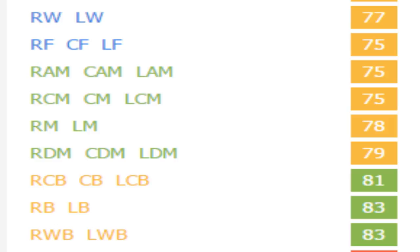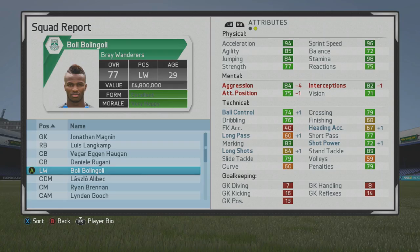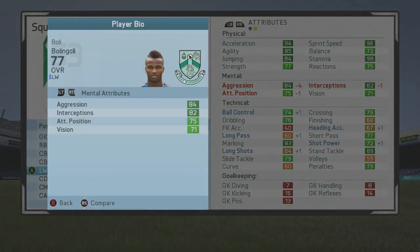Looking at the calculations: 70 as a right mid/left mid, similar as a CDM, but 81 as a center back and 83 as both a fullback and wing back. Converting him into more of a fullback defender really worked — training him that way he turned into an absolute beast of a fullback and a great two-way fullback. He'd be a great wing back with that dribbling and crossing ability, decent short passing, and very nice marking, tackling, and mental stats.